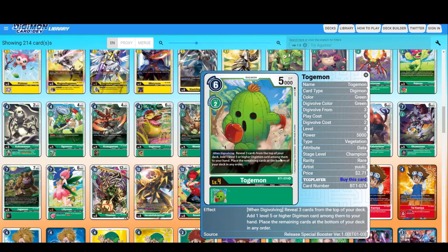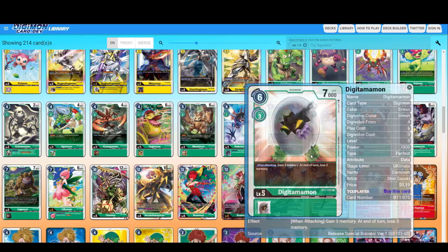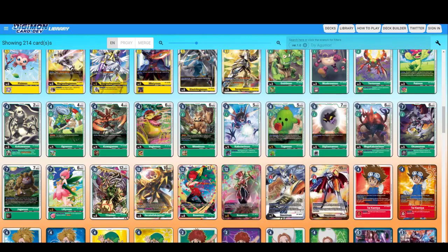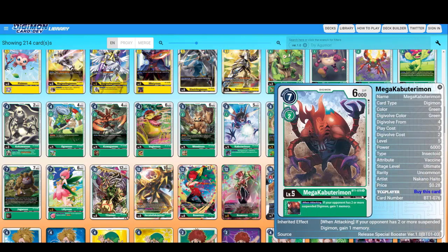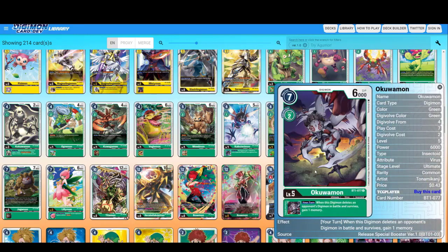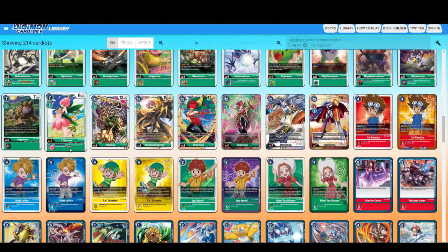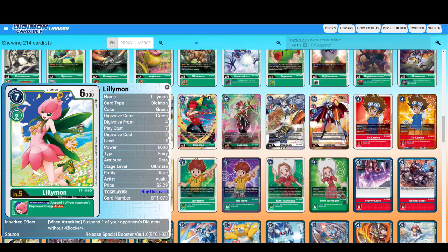Reveal three cards from the top of your deck, add one level five or higher Digimon — when Digivolving. So green has double searching effects. Gain three memory at the end, lose three — the same effect again. If your opponent has two or more suspended Digimon, gain one memory when attacking. Up till now, green is the best of all colors I've seen in this booster box. When this Digimon deletes an opponent's Digimon in battle and survives, gain one memory. Reveal three cards from the top of your deck — you can Digivolve this card into one level six green Digimon card among them without paying its memory cost. No cost for Digivolving! Green wins so far, guys.